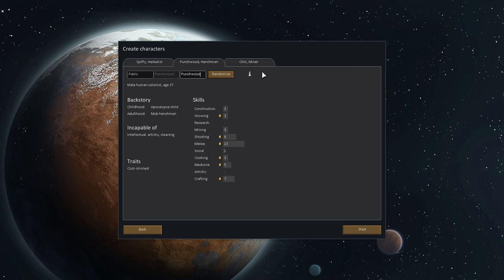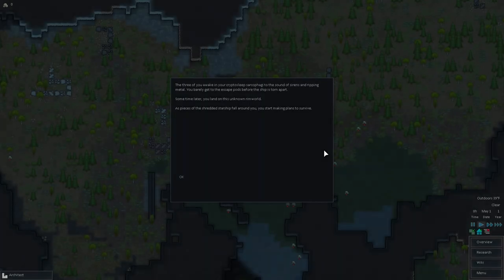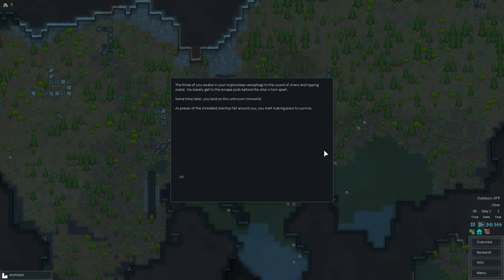Pablo Punchwood is going to be our shooter and melee guy. Then we have Chili the Miner — Boris Chili O'Donnell — keeping those names because they're hilarious. He's good at constructing, decent at growing, and will be a good doc. Now we head to the planet. The map generates the tiny chunk our colonists will land on. Three of you awake in your cryptosleep sarcophagi to the sound of sirens and ripping metal. You barely reach the escape pods before the ship is torn apart. Sometime later, you land on this unknown rim world.